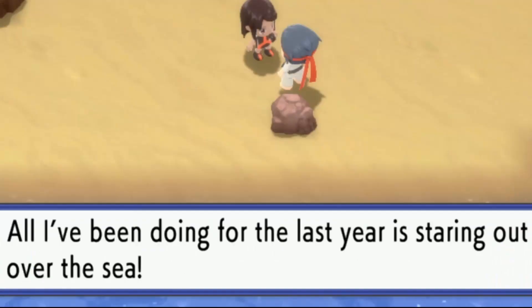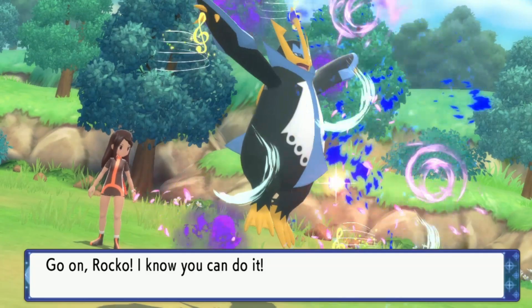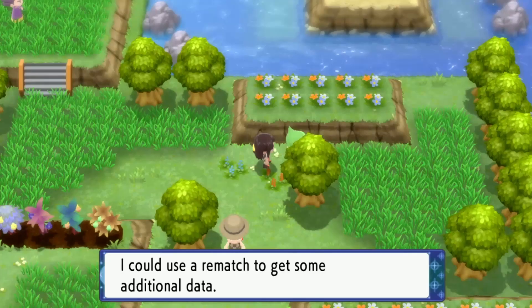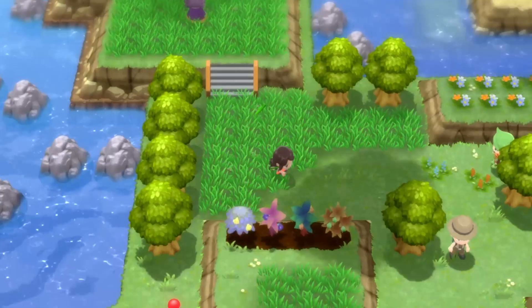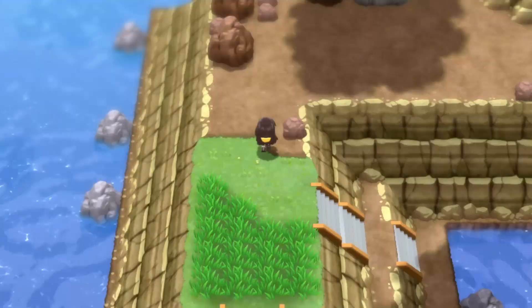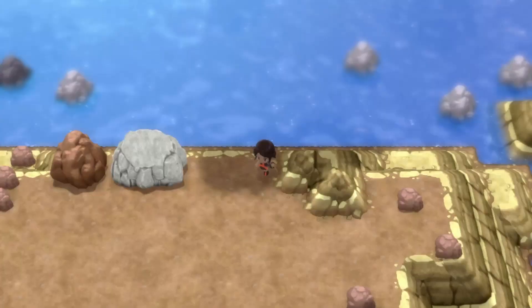"Instead of training myself I should have been training my Pokemon. All I've been doing for the last year is staring out over the sea. I heard there's an intriguing stone monument around so I came running." I didn't even see this person standing behind the tree. Oh my god, it's this one - Metagross! This guy with his X on his face. I found Destiny Knot - isn't that supposed to be really nice for breeding? This is the pedestal. The unmarked surface is polished like a mirror. Am I supposed to do something here? Do I have to use an item?